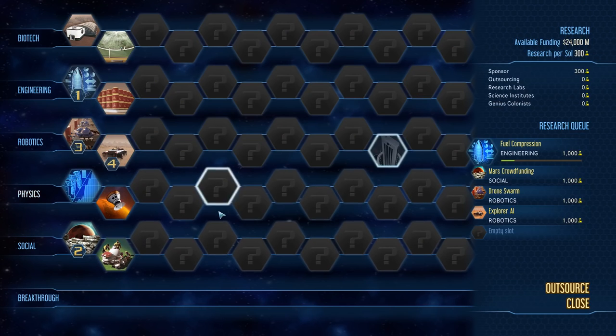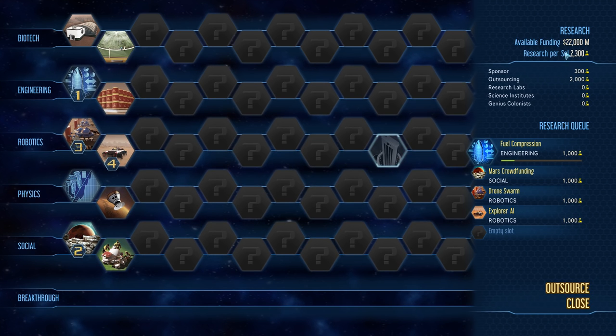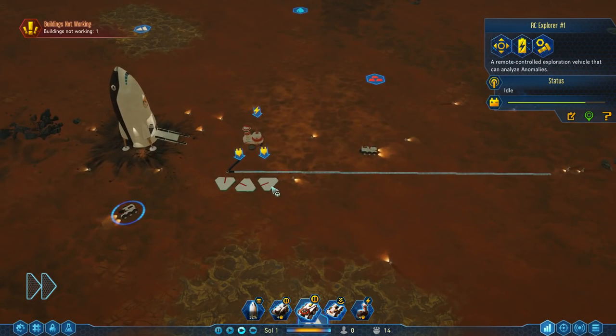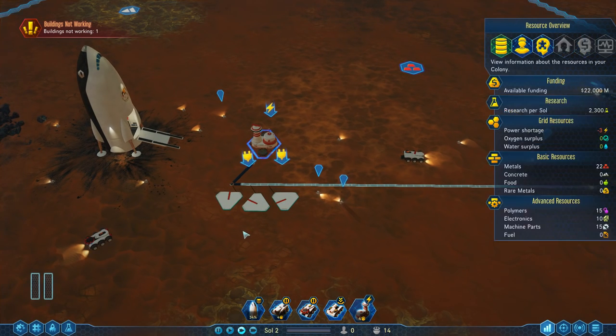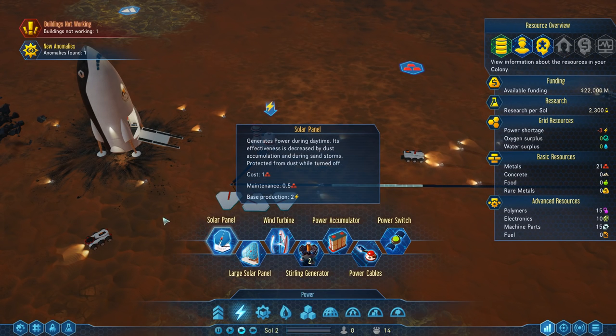Considering the amount of money we have, let's outsource some of our technology to Earth. It's going to cost us $2 billion but we get $10,000 additional science for it in total - that's $2,000 per Sol. A Sol is 25 hours of in-game time. It is currently also night time, which means the drone hub is not operational because we're using solar panels for everything.